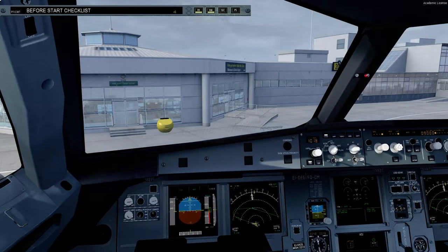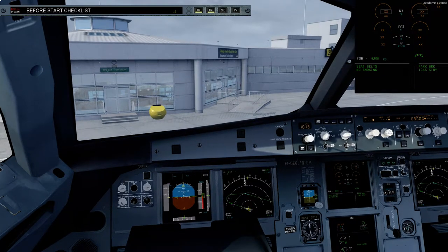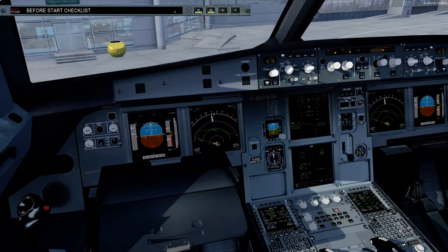And we're quite full today — not just passenger-wise, but also fuel-wise, as you can see, since it is quite a bit of a flight. Departing around runway 28 is what we're expecting. Winds are 220 at 9, and we've got everything else programmed.